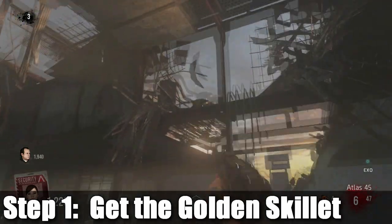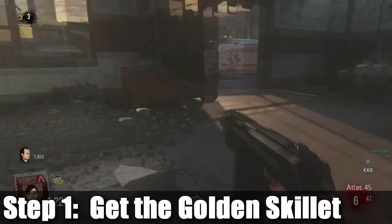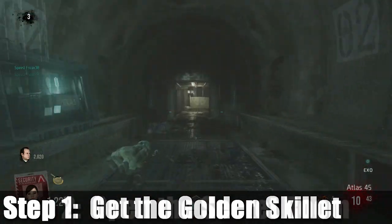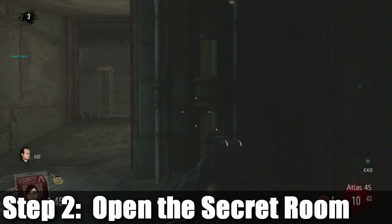The first thing you have to do is get this golden skillet. It's in the spawn — you're gonna need the exoskeleton for it, so just come back to it on like round 3 or whenever you get the exosuit. The exosuit can be found in the sewers, so don't worry about that.